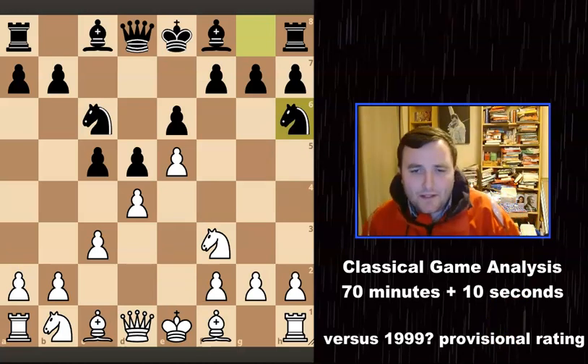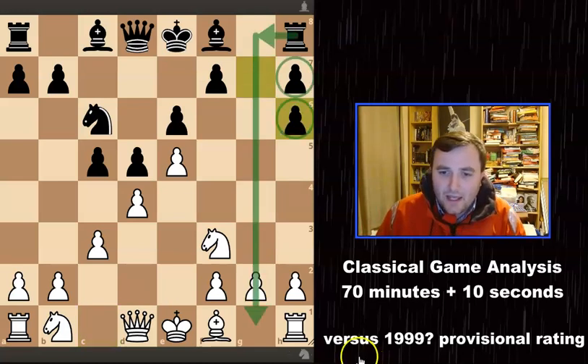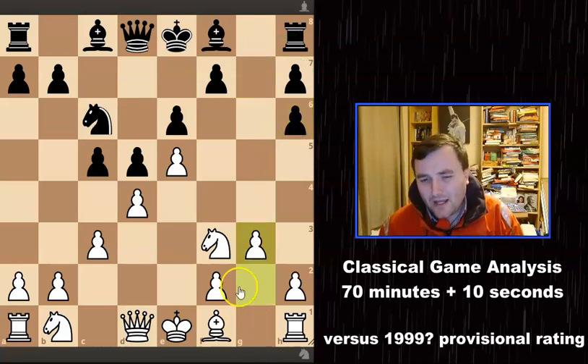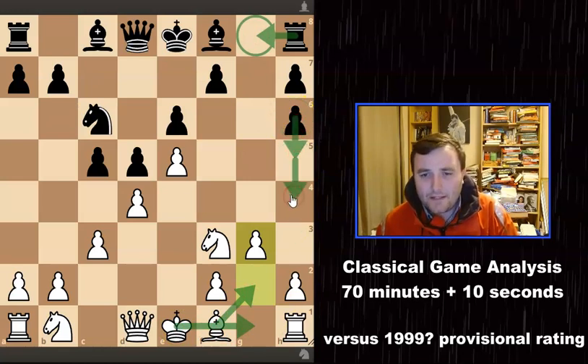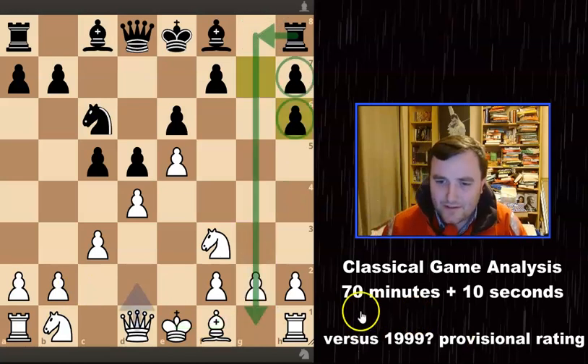If I were to play this game again, I probably wouldn't have taken the knight. But in any case I took there, now g-takes, and I had a bit of a think. I don't think I chose the best move here. I played g3 — my thought was that if he gets his rook there, at least I can put my bishop and then castle. The downside is he now has a pawn lever to break open my kingside. According to the database, the most played move here is bishop to d3.